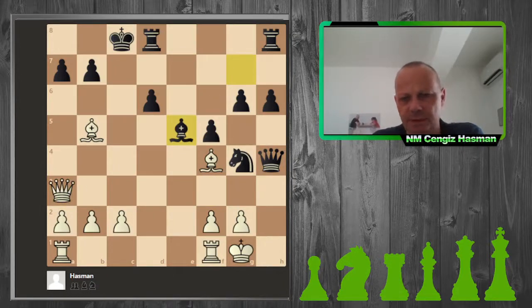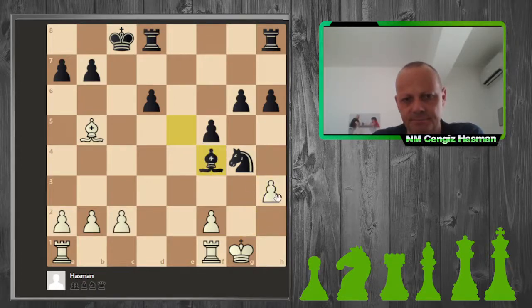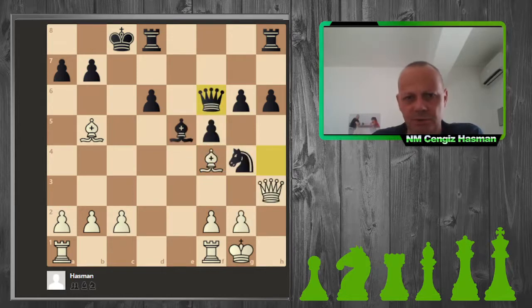A very good move by my opponent — Bishop e5. I am really under pressure here. I come for a queen exchange, which is refused. We could have seen this variation on the board and because it's opposite-squared bishops I might have some drawing chances, but obviously my opponent is favourite to win in a position like this because I'm dropping this pawn too. It's an uphill struggle to be honest.